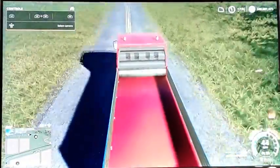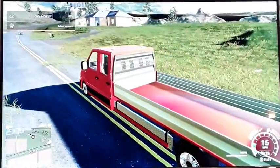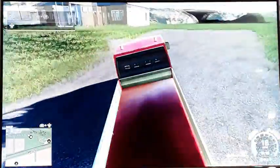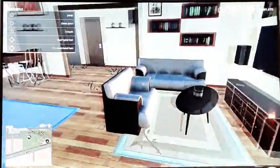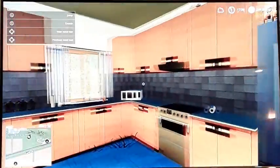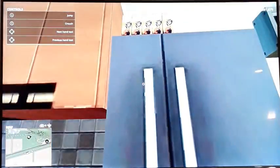Here's the house. Whoever took care of the land we're trying to buy did not take care of it well — there's literally grass growing in the road. Let's go check out the inside. I have the keys. Oh nice, nice kitchen, it's super modern. My favorite juice is called fruit juice, I really like that juice.